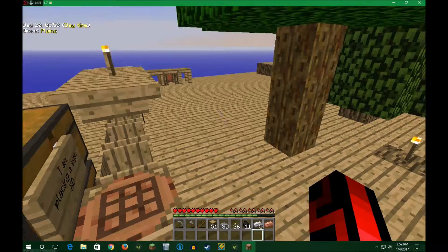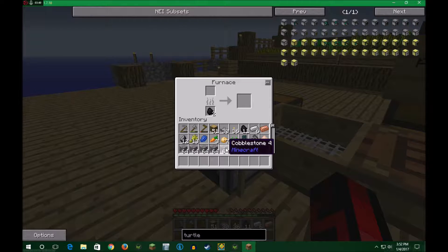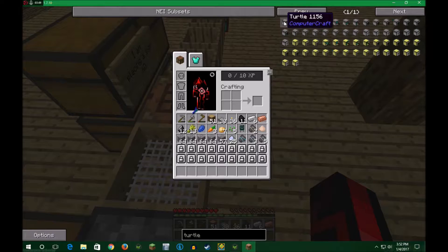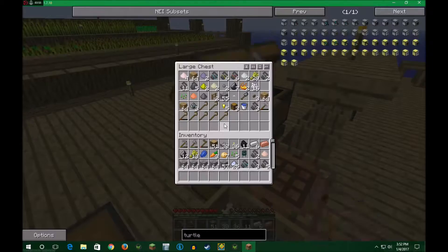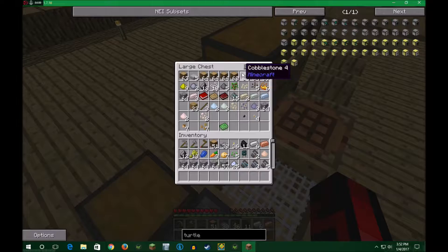One, two, three, four, five, six, seven. Then we're going to need redstone and glass pane. It looks like I don't have any on hand. Oh look, more cobble.